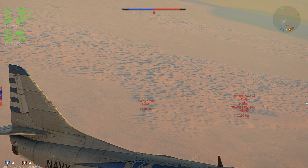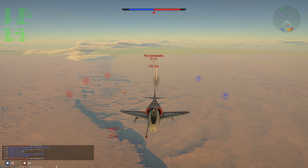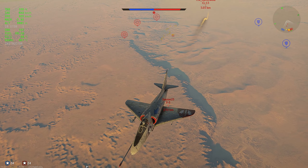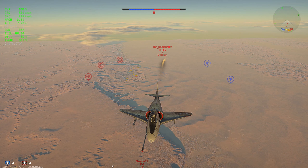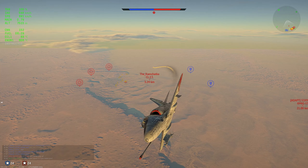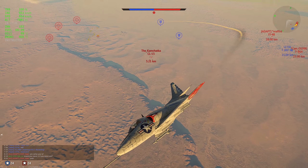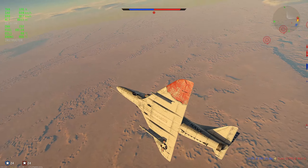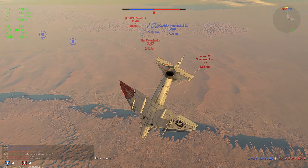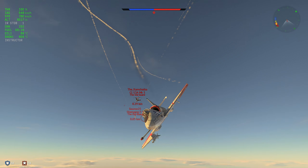At these altitudes I can start pulling away from Sabres - that CL13 Mk5 I'm just leaving in the dust. He was catching me at the start but now I'm running away from him. The F5 however is a different story - he's doing a lead pursuit, cutting the distance, and then coming back in. I have two guys on my six in different positions, which makes it very hard to go 2v1. But I have altitude and more power than this CL up here, so I'm trying to fight him up here, maybe get a stall shot.